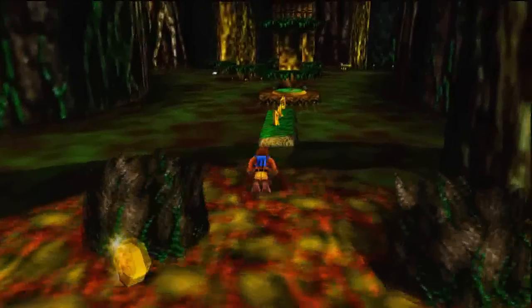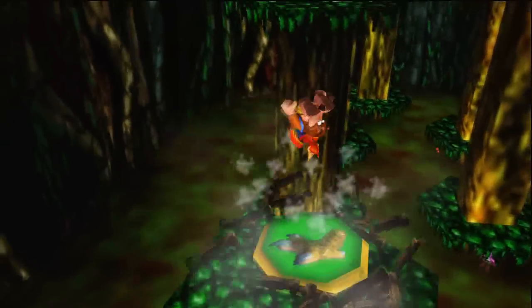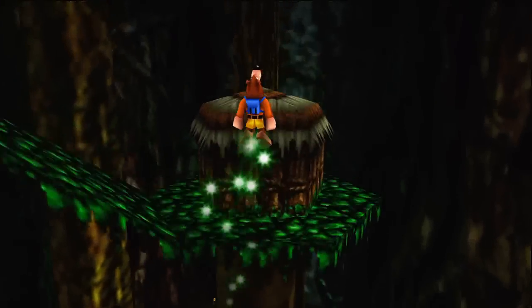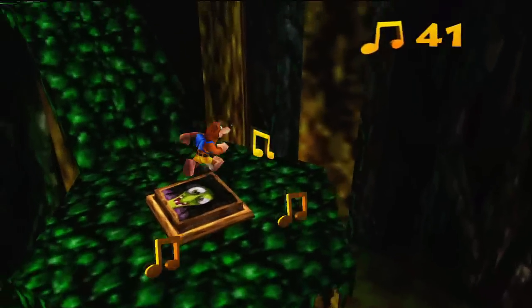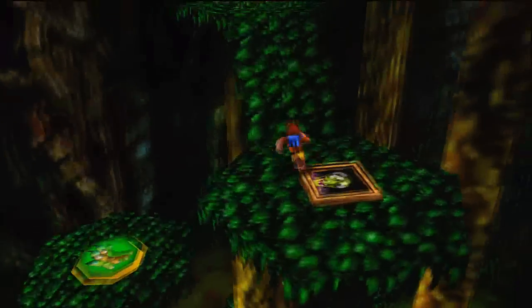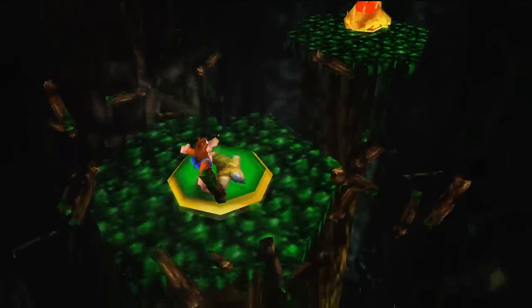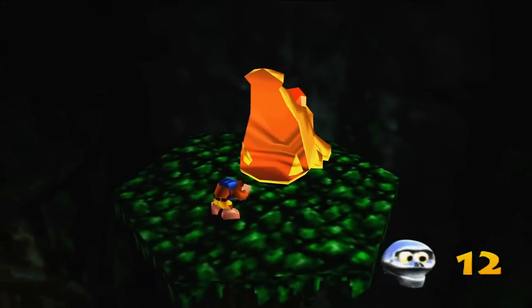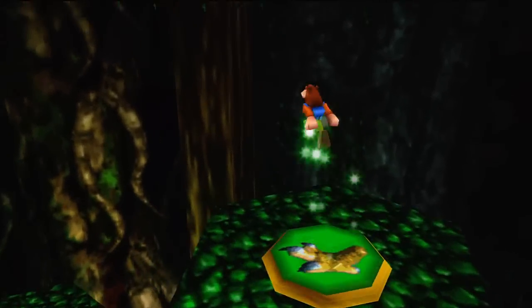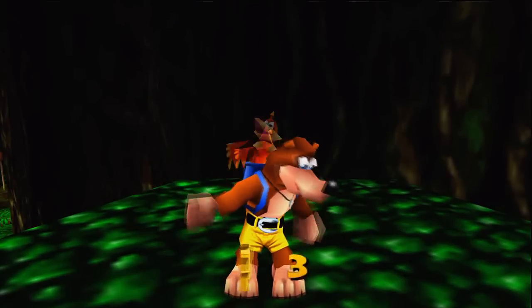So now where do we want to go? There are three branching paths - I think we want to go this way because I think that's where the gold crocodile went. On the Nintendo 64 you could actually jump from these things, but the point of this little area is you're supposed to break the huts and expose the shock jump pad things to jump higher. In the Nintendo 64 version you didn't even need it - you could just stand on top of the huts and jump from one place to another. We got that Jiggy, and also a Mumbo token. That's four already.